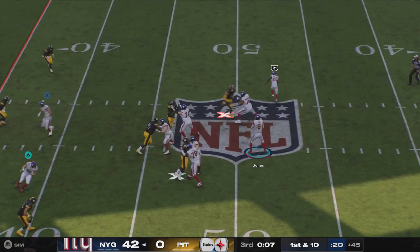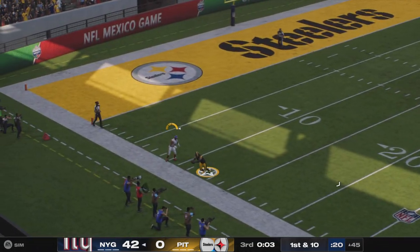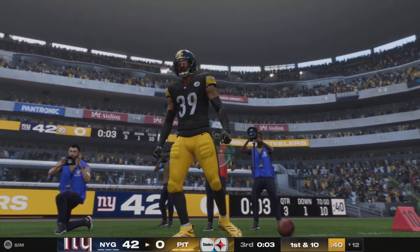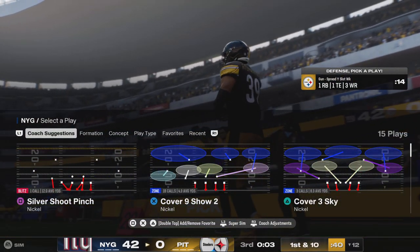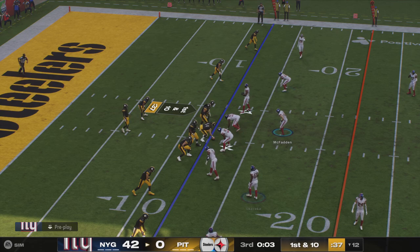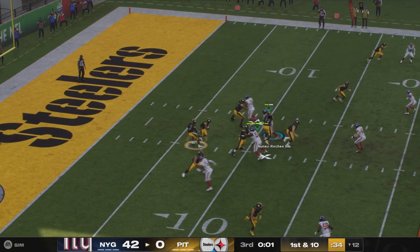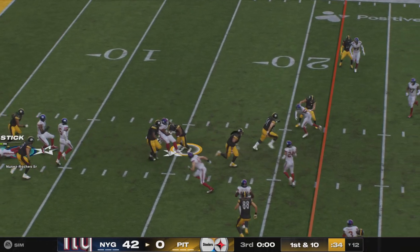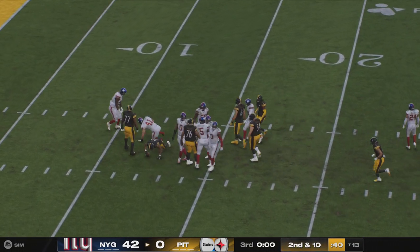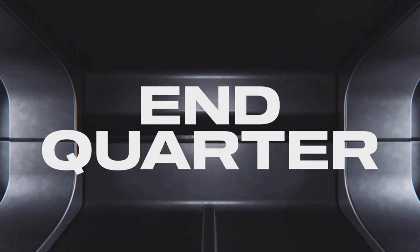First and ten — throwing here, Jones. He's on the move, throwing on the run, deep down that left side. And the Steelers get it back after a marvelous defensive effort. This is our last play of the quarter, and the Steelers take over first and ten. They'll run here on first down, and they will stop him at the line on what proves to be the final play of this third quarter. Thankfully, only one quarter to play now.